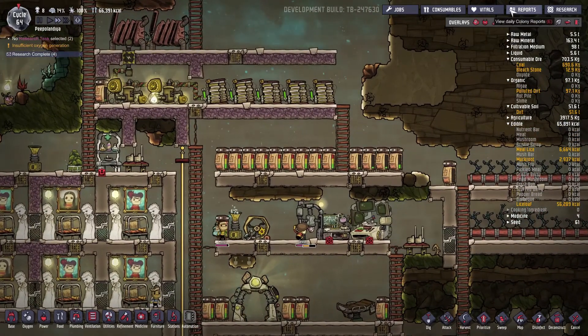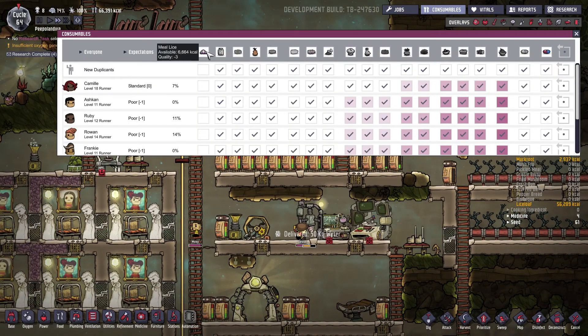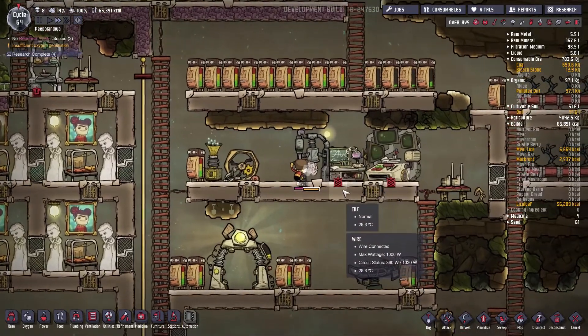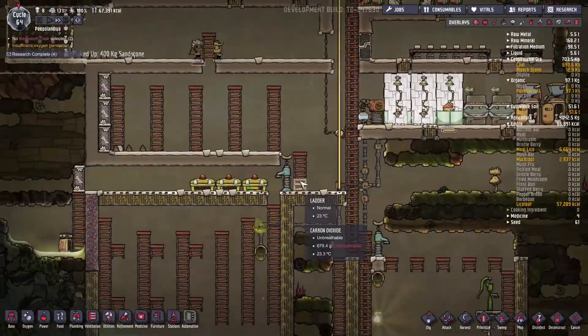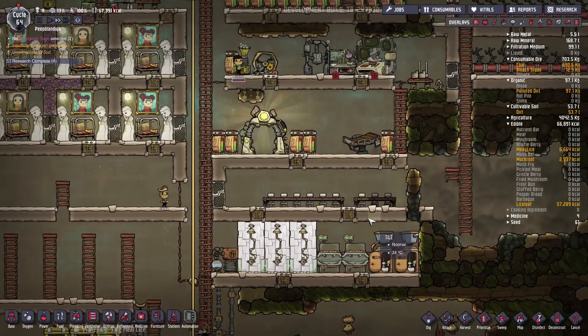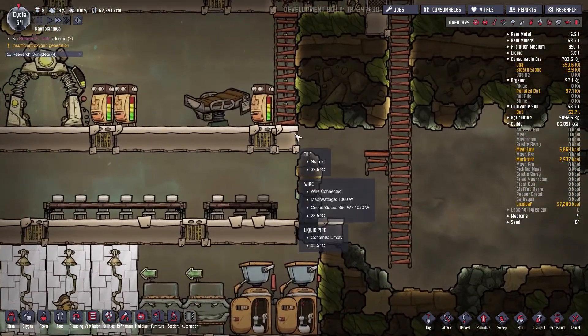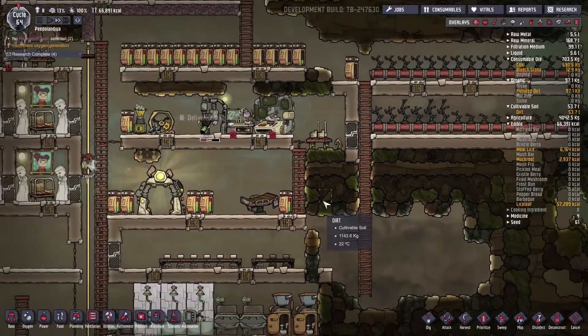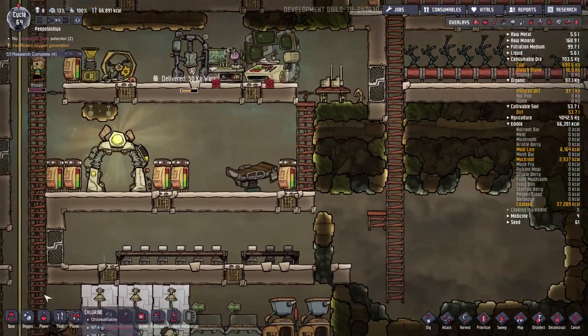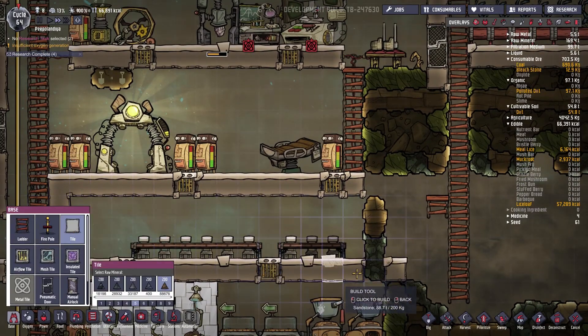Food-wise we are more than good. Are people eating the meal lice? No — they're only eating the lice loaf, which is beautiful. We moved all the ration boxes down there and managed to clean this space up. I might just shut this thing off.